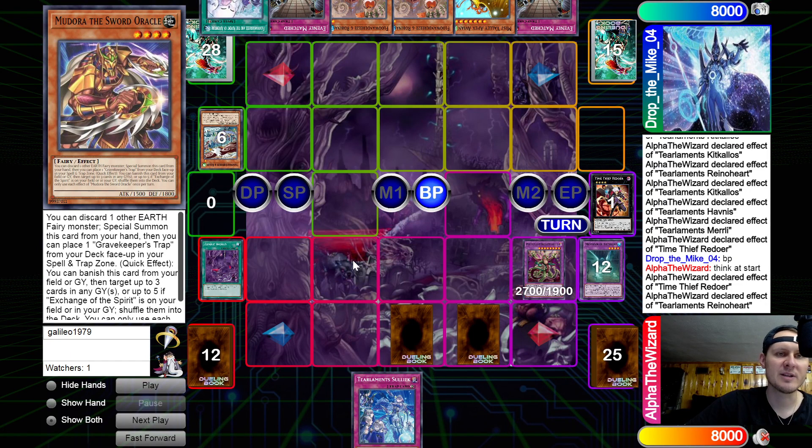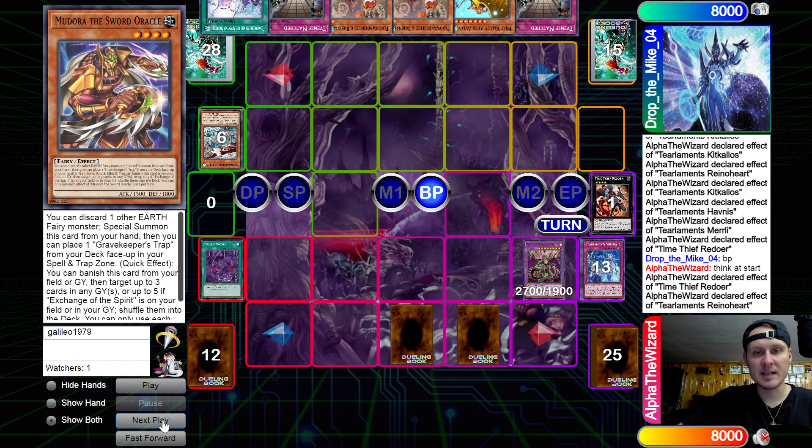We most certainly should have waited for Evenly Match — that was a misplay. Because in the battle phase, he has double Evenly, so he would out it no matter what. What should have happened is I chain Redoer to the Evenly Match, banish the Redoer detaching the Rhino. And then, after Evenly Match resolves, I trigger Rhino to pitch Sulek and do the thing. But if he has another Evenly, we still get cooked the same way. This was just way worse — we definitely should have waited until he activated Evenly. These are things not to do, guys.